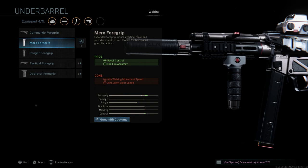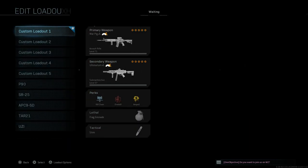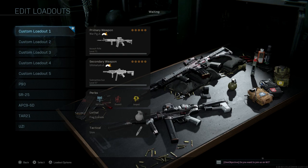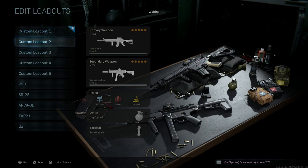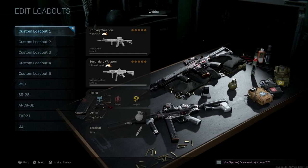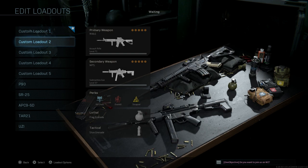For the final underbarrel attachment we want the Merc Foregrip, which assists with recoil control and hip-fire accuracy. The cons are aim-walking movement speed and ADS speed. Since we're firing a larger round, the recoil control and hip-fire benefits are key advantages here. Now let's back out and compare — you can see the blueprint weapons versus their base versions. There are pretty distinct differences, especially the barrel on the MP5 and the new pistol grip the blueprint provides.